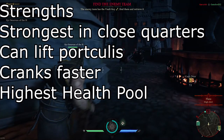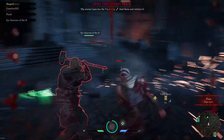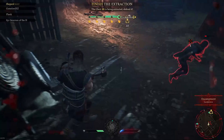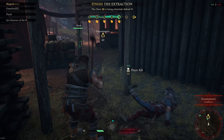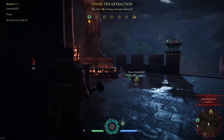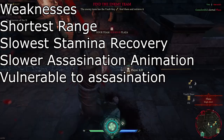John is the strongest in close quarters. He has some mobility through lifting portcullis, he cranks the fastest, and he has the highest health pool. Characters like the Assassin or the Ranger almost stand no chance against you in a 1v1, especially if they're out of ammo. Your damage deals so much. You're tied with other Johns, and against Monks you have to be a little careful because they can outrange you, but you should still have more life. If you have a John on your team and you're not playing as John, let him crank.